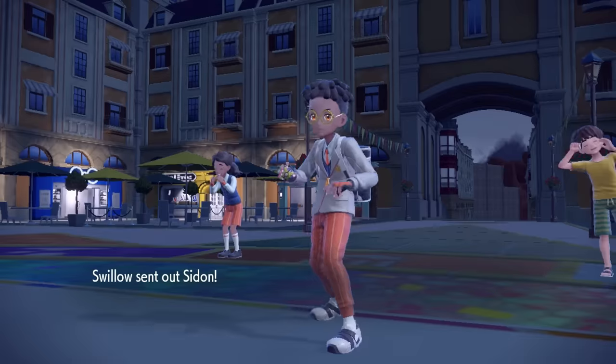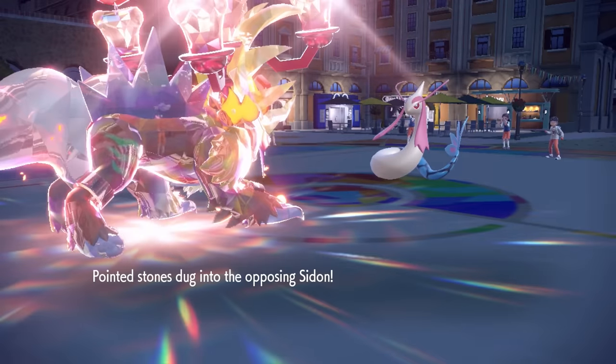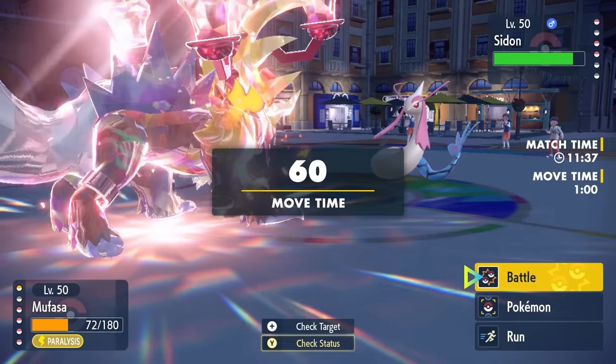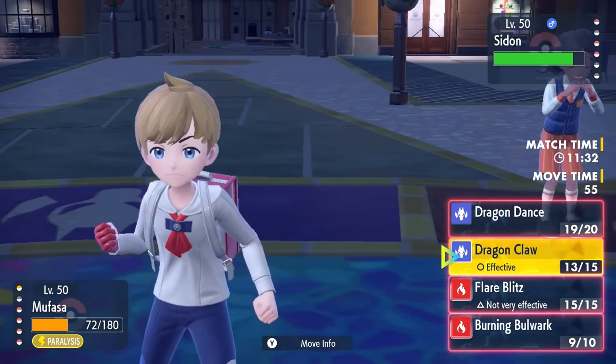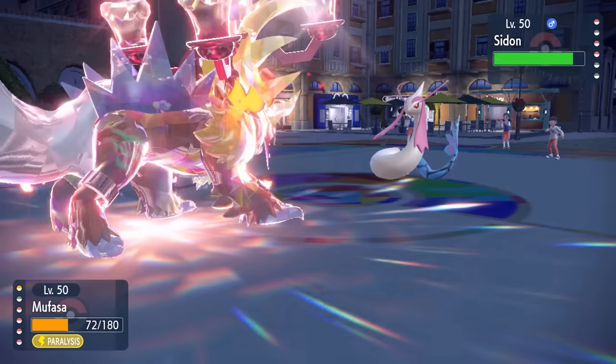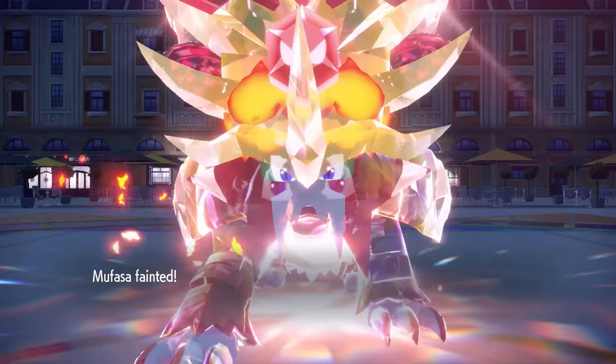At this point I'm way too slow to make a difference, and they switch in everybody's worst enemy — Milotic. Super bulky with potential to Coil, and I don't have great answers to it in the back. I try to go for Dragon Claw, but Milotic outspeeds, connects on a Hydro Pump, and down goes the Gouging Fire.